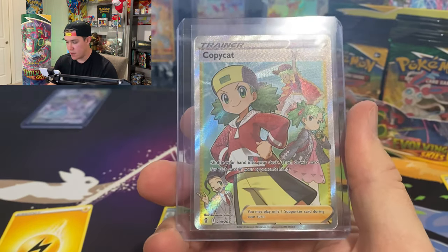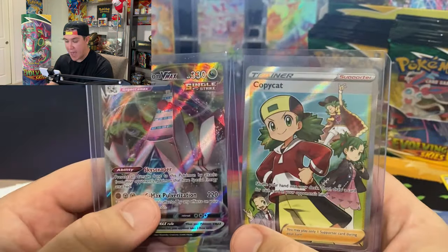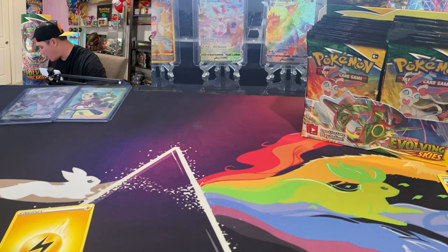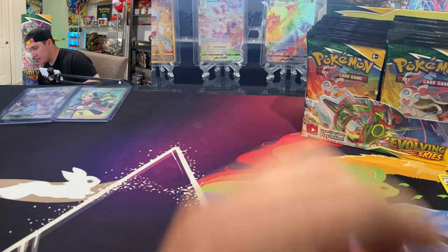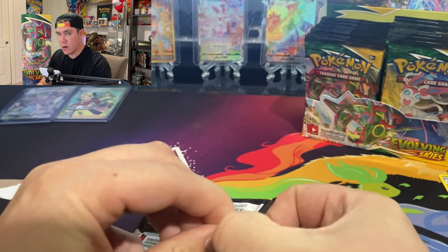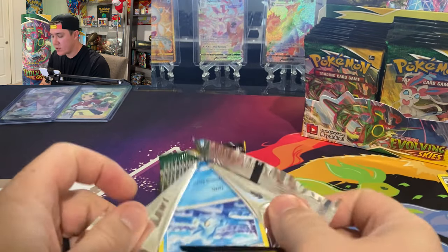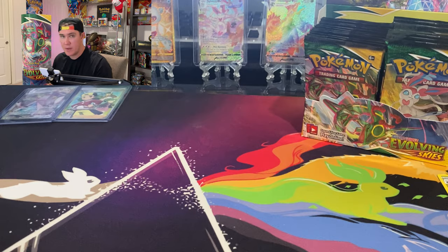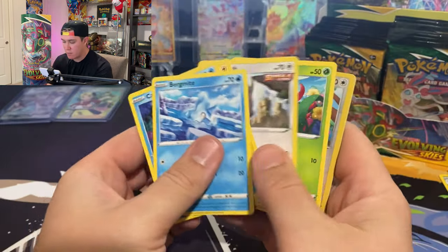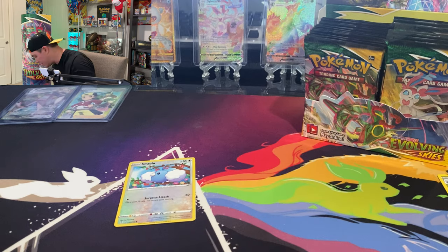That is a hot start. Within the first four or five packs we got a V-max and a full art trainer, so right now we're sitting pretty. Our hypothesis about getting big hitters early within the first four packs is coming to fruition. I can see this next pack is a green code card so I'll blow through it quickly — I like to keep the cards a little separate as I sort while filming.